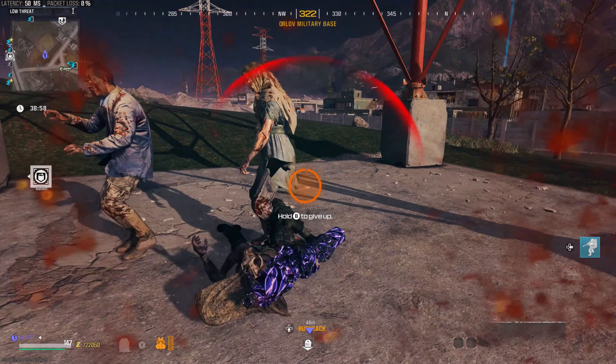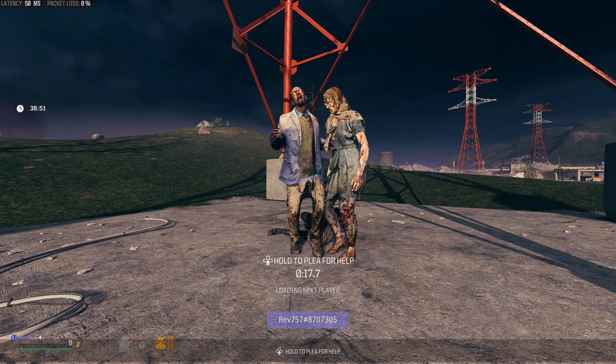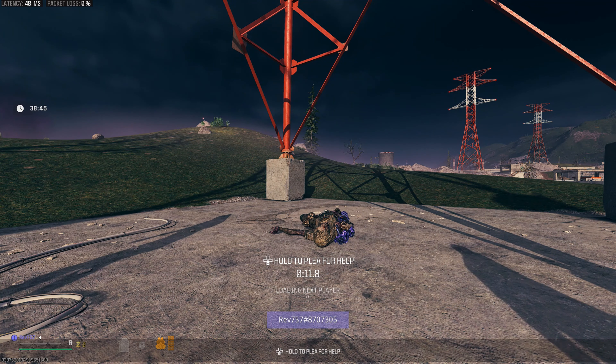Drop your self-revive, die, and go down wherever you want to set your tombstone. You want to bleed out and wait for your plea for help timer.